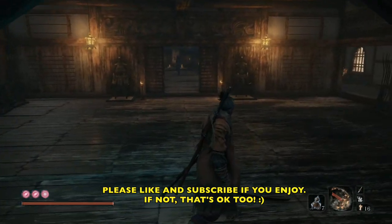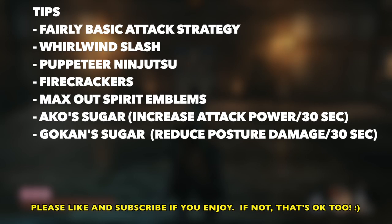What's funny is this fight gave me a little bit of trouble, but it's actually not too bad. So let's go over a couple things here. It's going to be pretty basic attack strategy. We're just going to do a dodge into a whirlwind slash. So you do need whirlwind slash, and you do need the puppeteer skill, which you should have by now. You can bring along some firecrackers if you like.